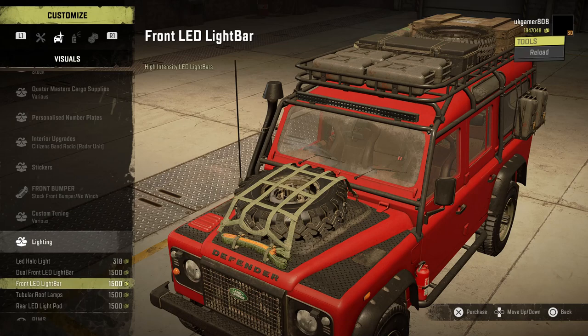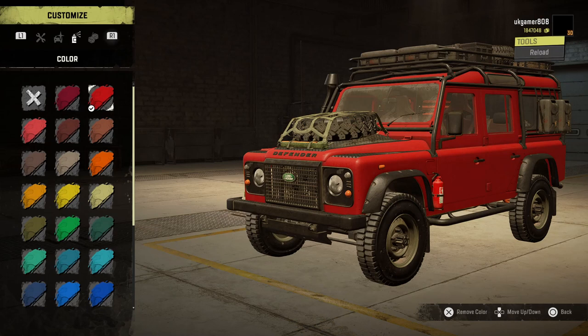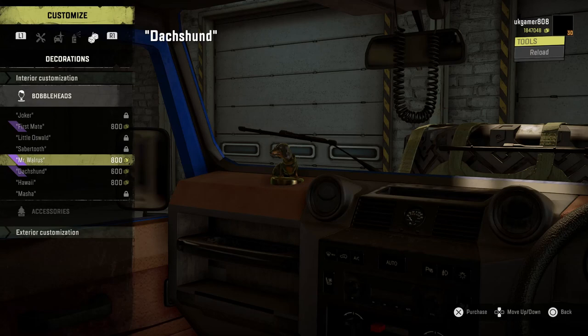Rims — yeah, we can change rims on there. There's a huge amount of colour choices as you can see, so there should be plenty for everyone whatever you want. I do like the blue. And then all your bobbleheads and that are all on there ready to go.